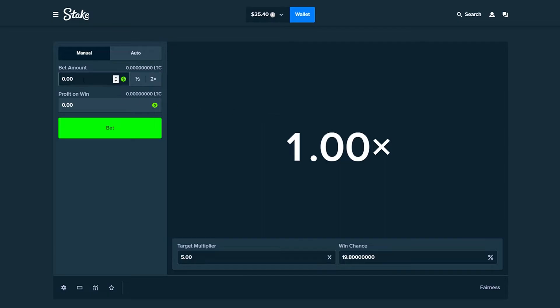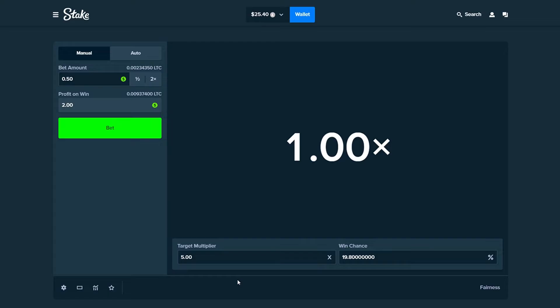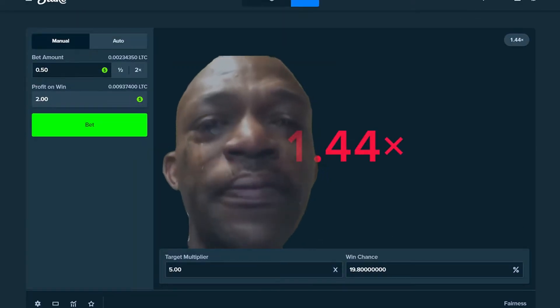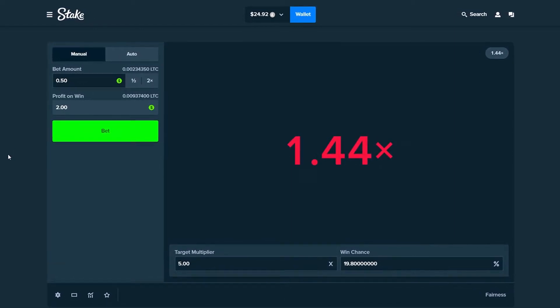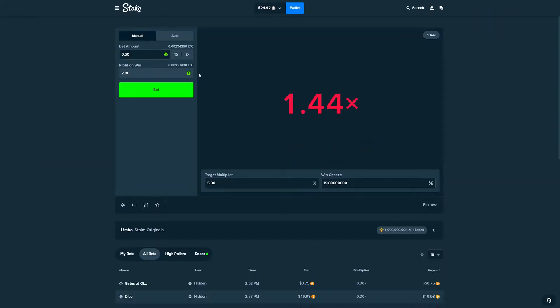Limbo is super simple. You can choose your bet amount just like Crash, and you've got a multiplier just like Crash, except you actually choose your multiplier right here. When you hit bet, it instantly shows you if you won or lost. I love Crash, but sometimes waiting for it to go up to like 5x is so much stress. I'd rather just click bet and know if I won or lost. We might do a little bit of auto betting later as well just to speed it up.